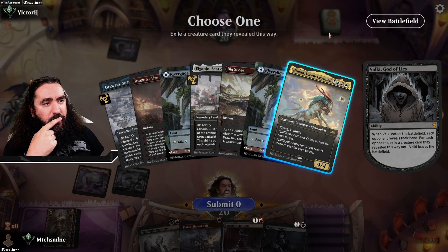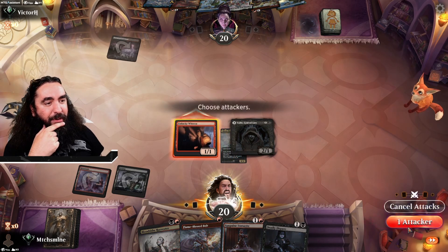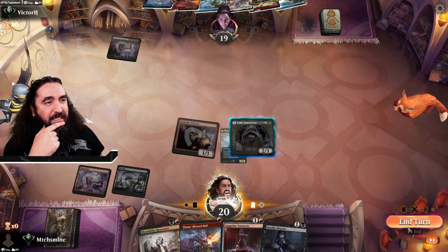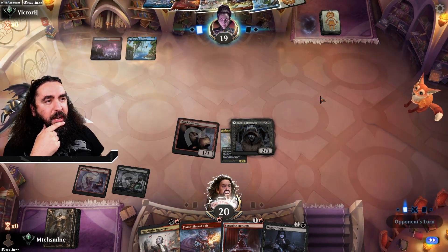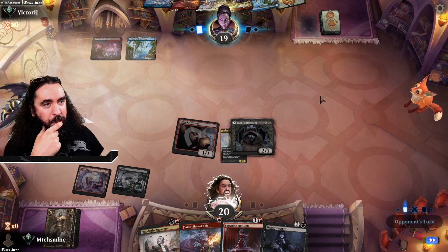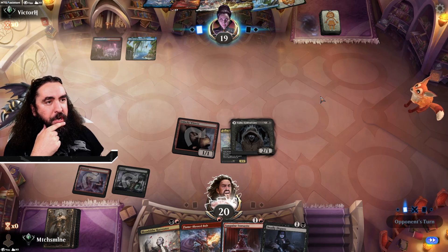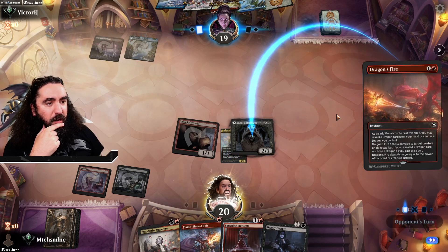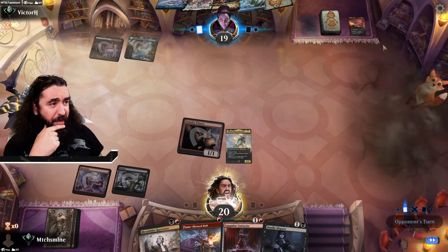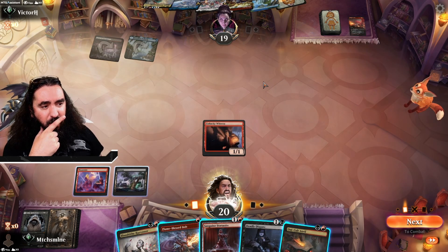That is a pretty nice hand if I ever seen one. They can just destroy my Valkyrie here — and they will, like one bajillion percent, they will just shoot it right away. There you go. But at least we got their one removal out of their hand, which is already pretty good. Let's prepare for the Oni-Cult Anvil here.